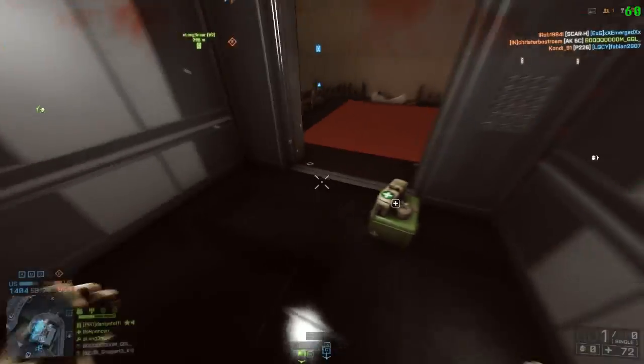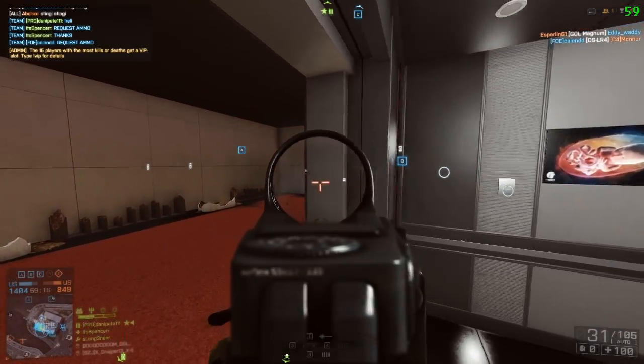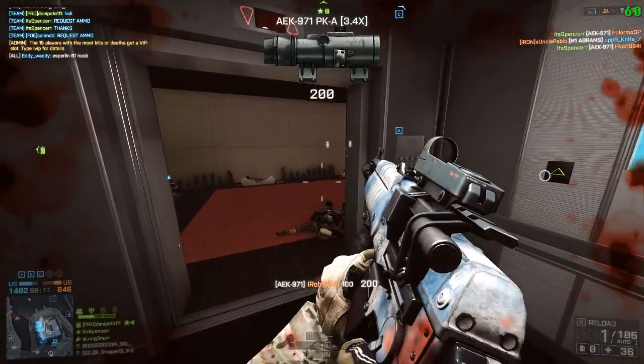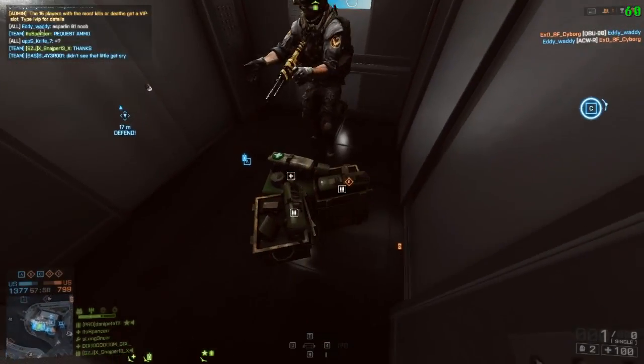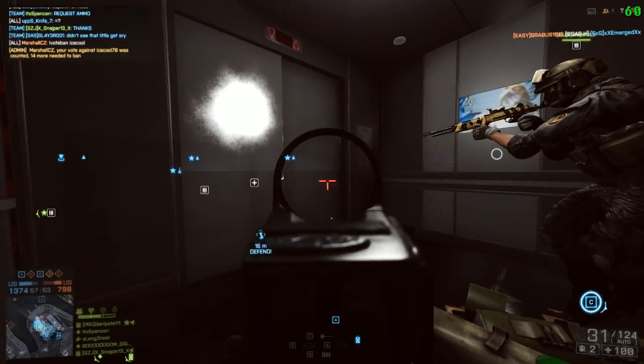Then we have the AEK 971. The rate of fire in this gun is ridiculous as well — it's keeping up with the Ace 23. The magazine size is around about 30 odd, and it's pretty accurate if you have the right grip on. It is a really good gun for close to medium quarters.